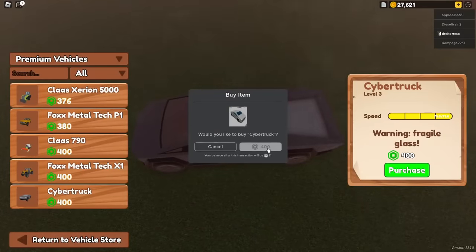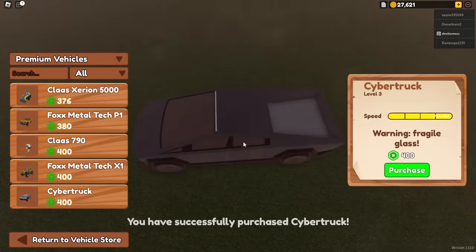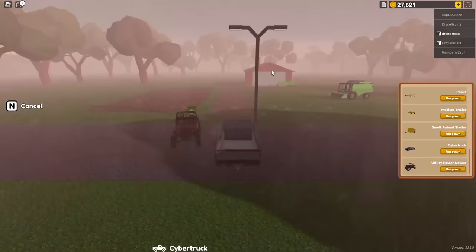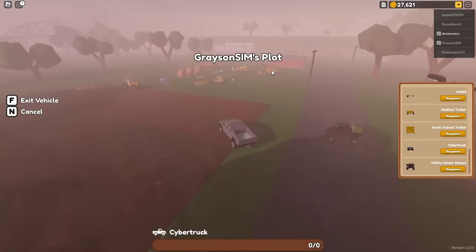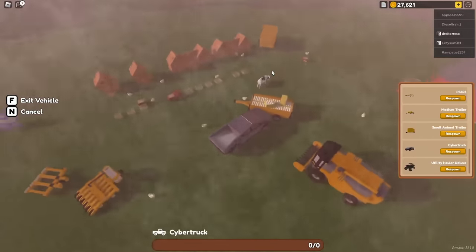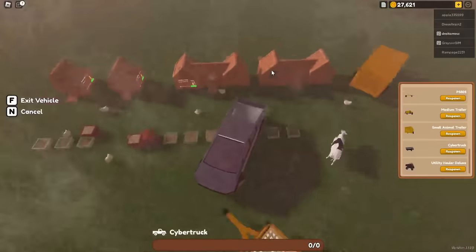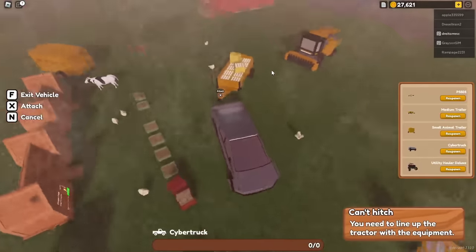I'm finally getting it - it's been tempting me this entire time and I want it. I want the cyber truck. I'm pretty sure this is a new addition to this game and frankly I need it. We got the cyber truck - oh wow, this thing is speedy, it goes fast. I'm going to be doing this in seconds. We got more chicken coops as well. I don't know if I have to put a fence around them, but I'm just going to keep it just in case. Why spend the money, right? Let's sell these eggs.